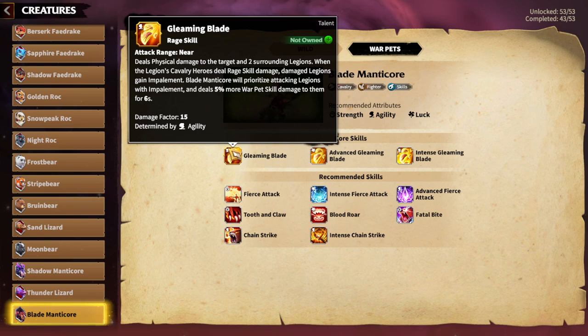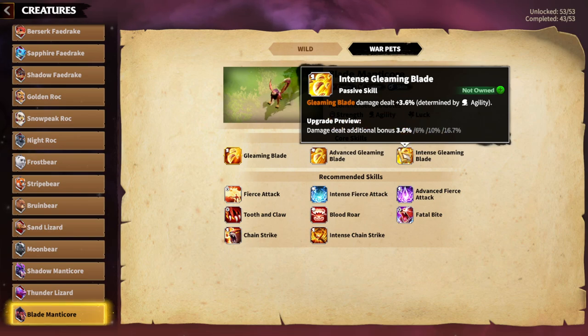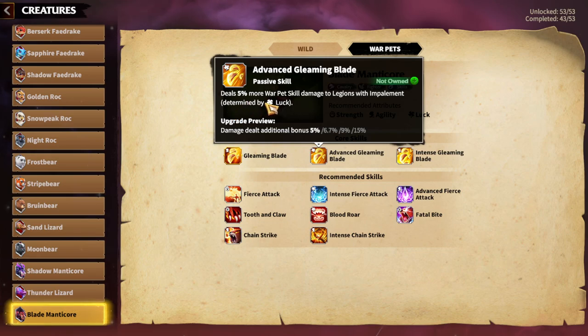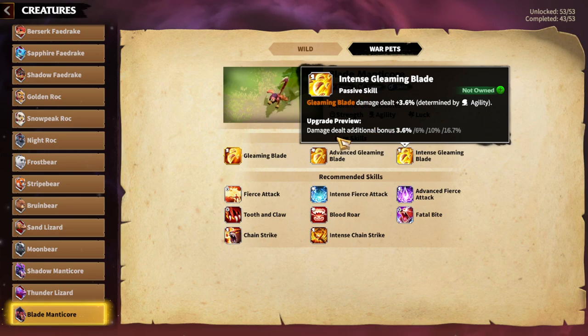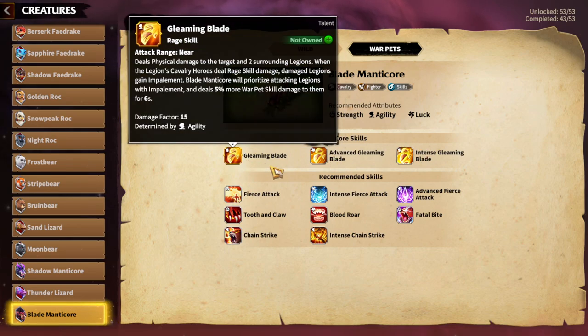That 5% extra damage is great — I think it's amazing. Cavalry players wanted more warpets for themselves because Golden Rock was really the only great one. With this skill, the Blade Manticore is already amazing. Intense Gleaming Blade provides additional damage, and both the main skill and the second main skill scale with agility — normal for cavalry. Advanced Gleaming Blade deals 5% more warpet skill damage to legions with Impalement. At least two of these three core skills should be mandatory.